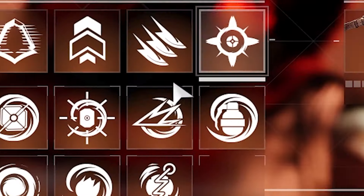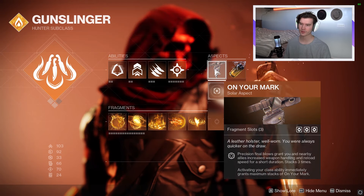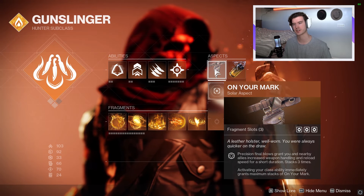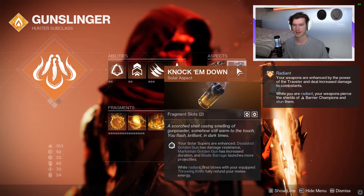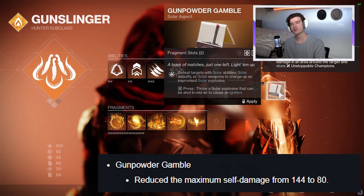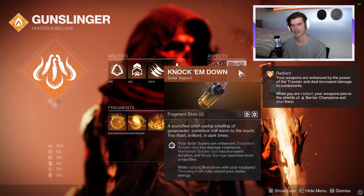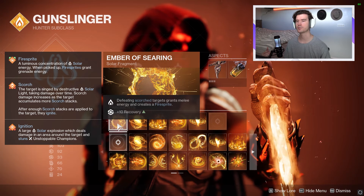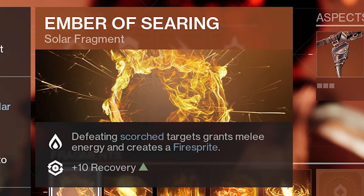Healing nade — I just never take it off. It doesn't really do anything other than Scorch, but my melees do Scorch. For aspects, On Your Mark, specifically because it has three fragment slots. And for the other one, it will be Knock 'Em Down, mainly because while Radiant, final blows with your equipped throwing knife will fully refund your melee energy. You could do Gunpowder Gamble — it did get a buff as well — but with the exotic I chose, it's best to just always have my melee. For the first fragment, it will be the way we spawn our fire sprites. I'm doubling down on Ember of Searing because with the playstyle I chose, it's the best one. Defeating a scorched target grants melee energy, but most importantly, it creates a fire sprite.